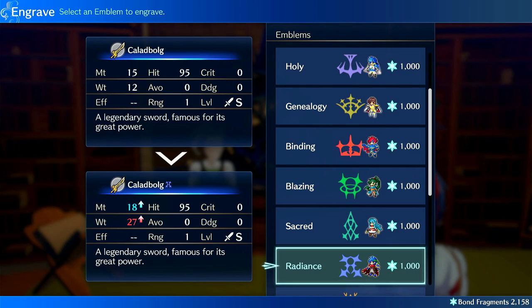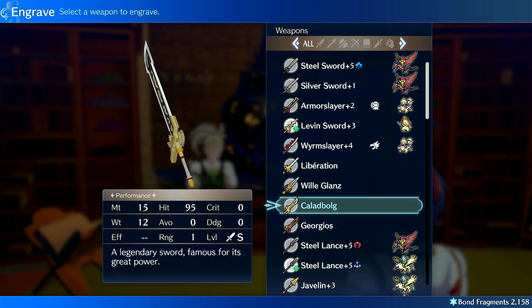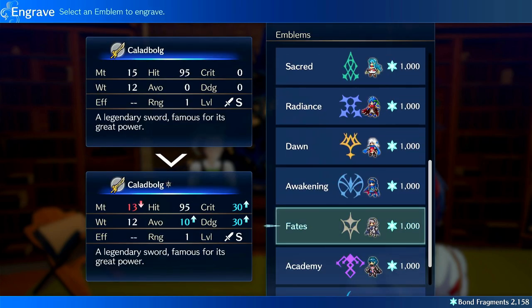Radiance is similar to Binding except it gives one more point of might and a lot of weight — plus 15 weight. It's good on brave-effect weapons like a brave axe with Pincer, good on Dire Thunder and Ring Lightning builds, and good on Thoron for super poking where you hit for as high damage as possible in a single hit. It will drastically scale your weight, slowing you down, reducing avoid rate, and increasing the likelihood that enemies will be much faster than you. It's also usable on things like Georgios — I put it on Georgios in one playthrough just for Lodestar Rush to one-round enemies. Pretty solid for specific things, but more niche overall.